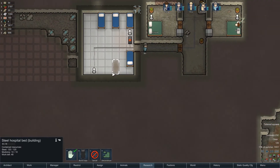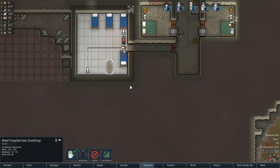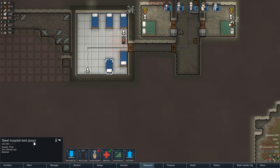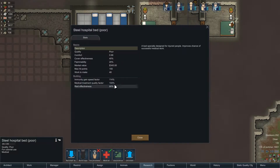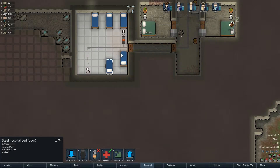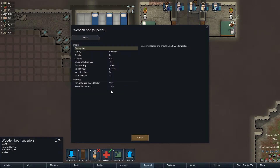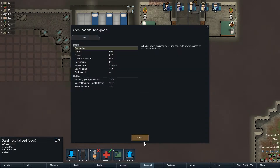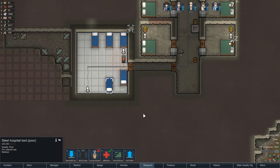Here we go, Mo - complete that. There you go. Felix completed it. Yes! So it's poor quality, but at this point: 114 immunity, medical treatment quality 104%. That's good - that helps a little bit with the medical treatment. Doesn't rest as well as the wooden bed, but better immunity gain at 110. What was it on the other one? 114. That's good, I needed that.